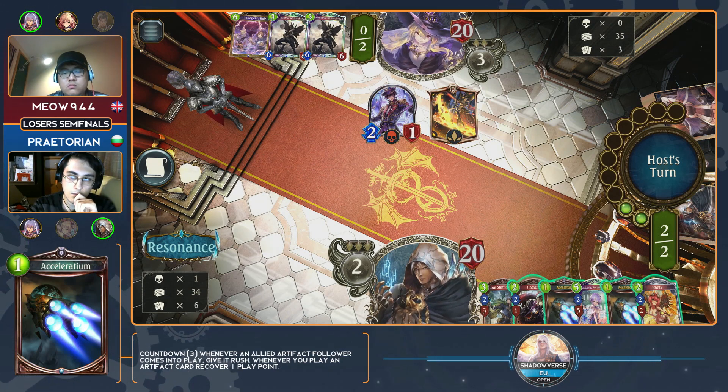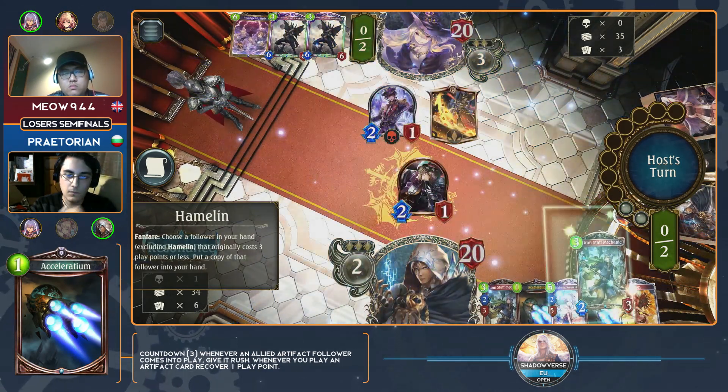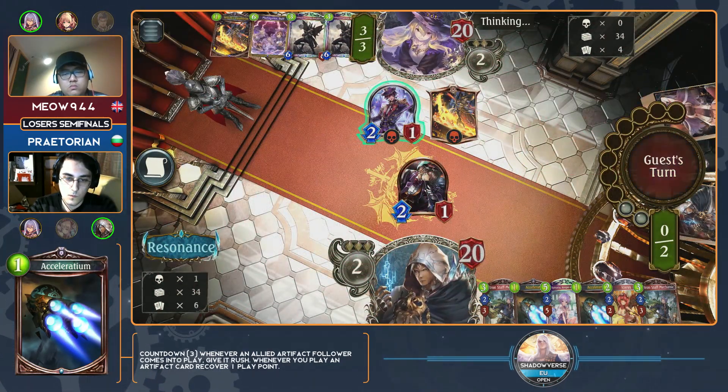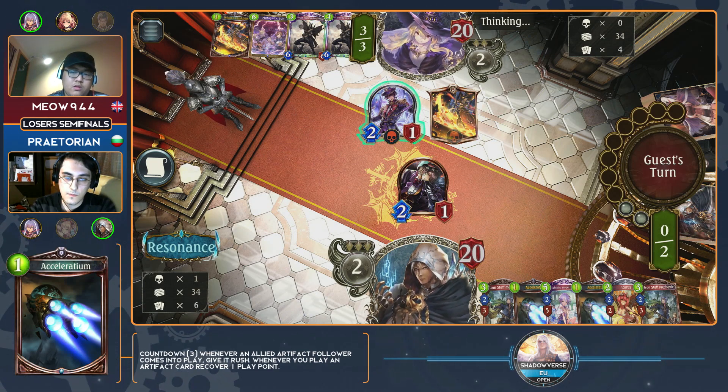You can double up on the Iron Staff as well. Either one is fine, but the Acceleradiums you don't really want to have in your opening hands — those are kind of like Deus Ex Machina activation cards. He does go with the safe play. The big thing about this method is that Icarus on its Evolve effect will actually tutor out an artifact, so you can guarantee you hold one of those.